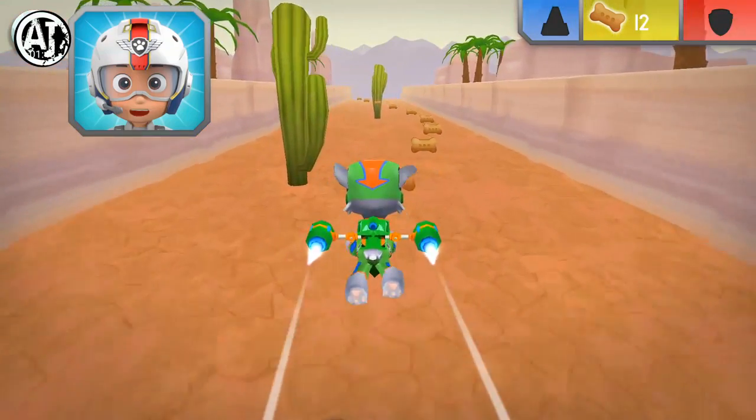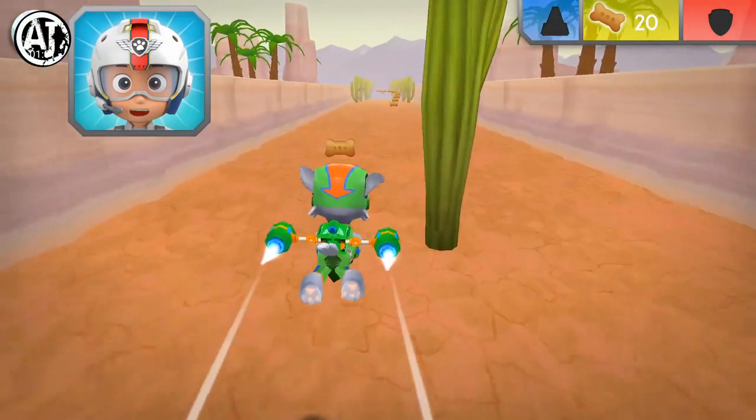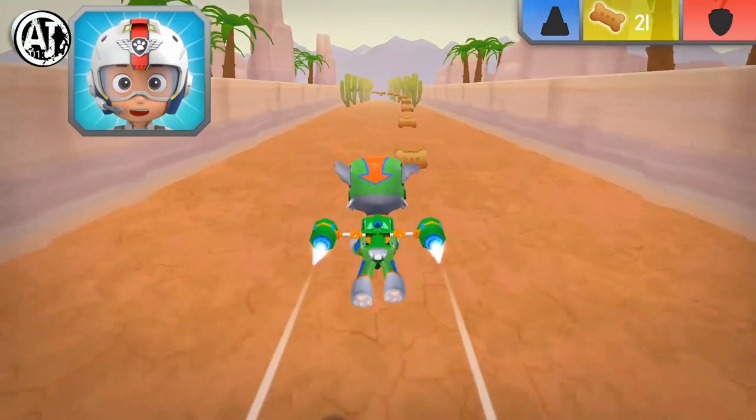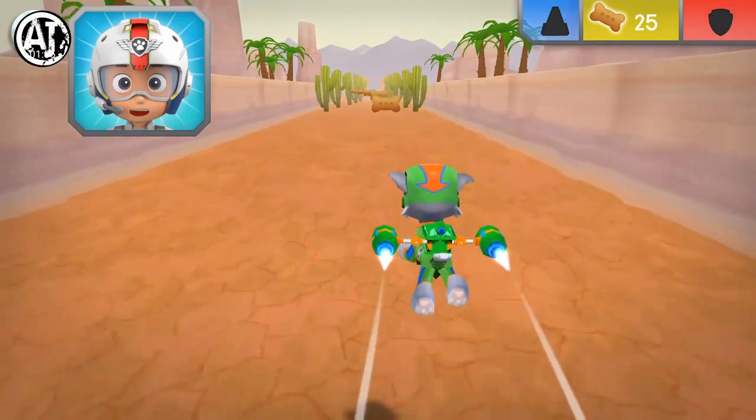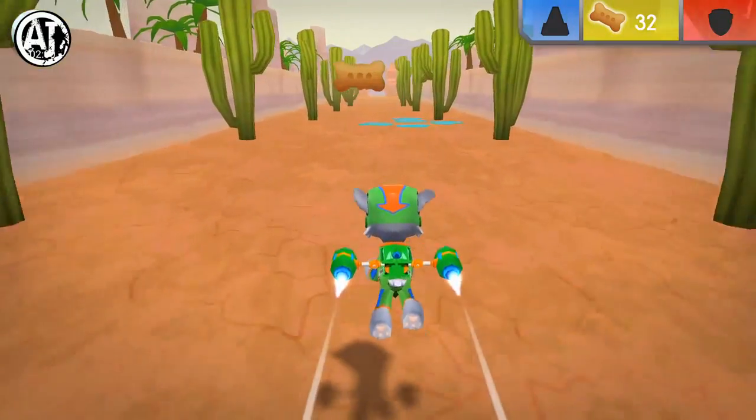Let's test those flight skills, pups. Rocky, come in. There's been a rock slide near Old Trestle Bridge. Chase is on the case, but he needs cones to block off the area to keep everyone safe. Help him out by collecting five cones to give him. Green means go!